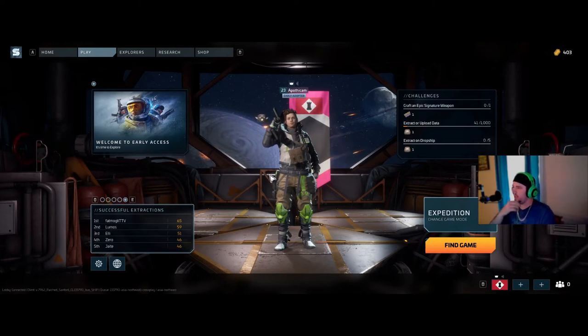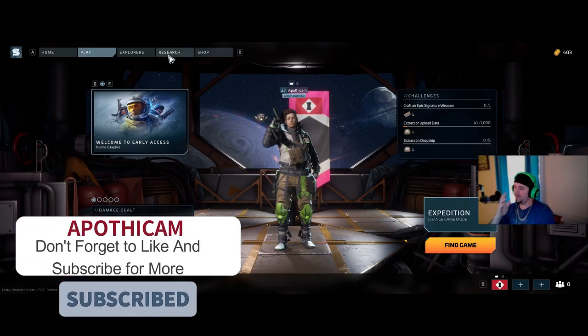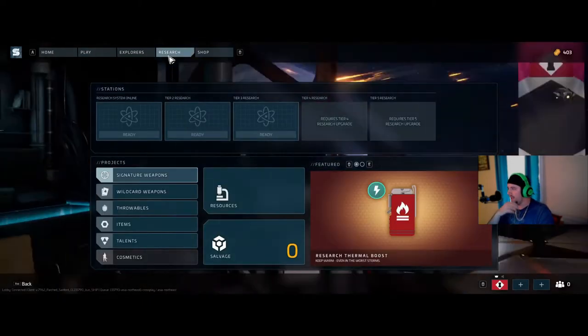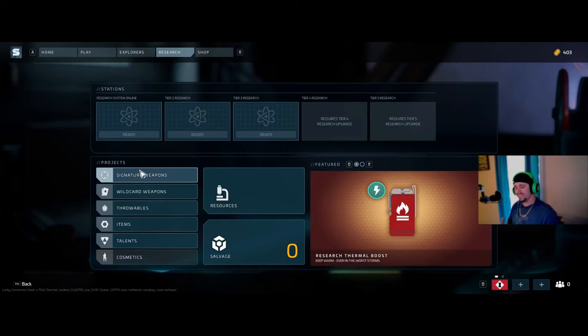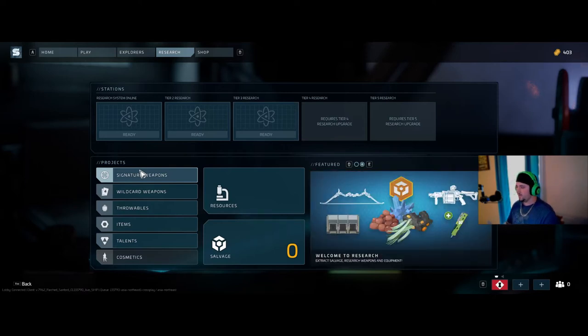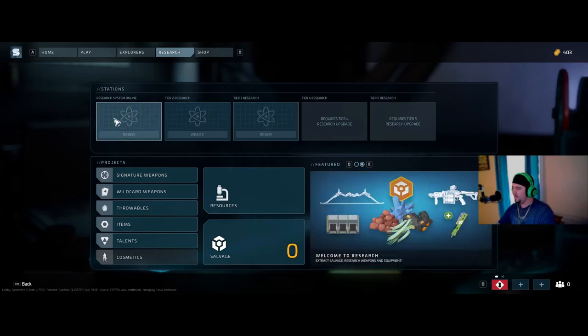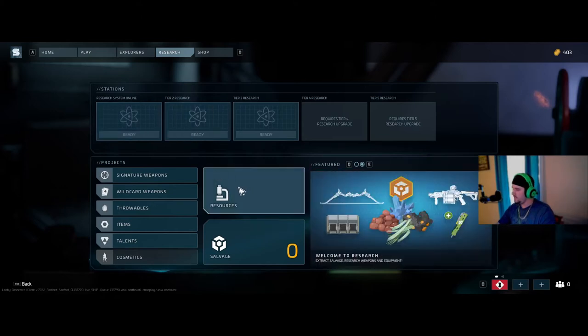Today I want to talk about the research system. For those new to the game wondering what the goal is — the goal of research is to learn the recipes to craft items in the game. I already have tier 3 research, which is important and I'll explain later. You'll start the game with one research slot open.